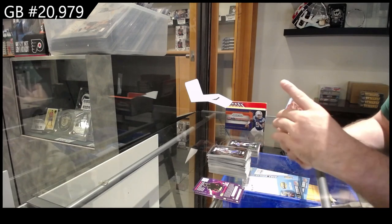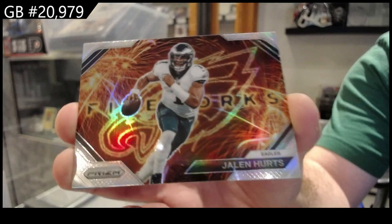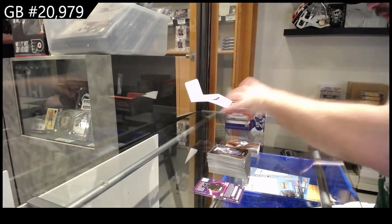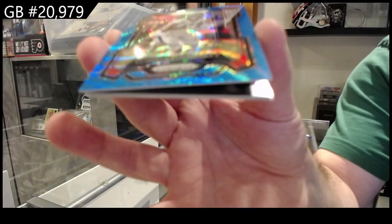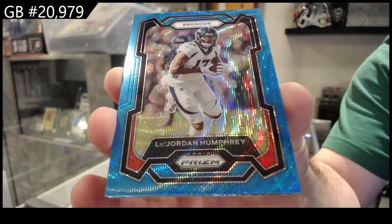We've got a Fireworks for the Eagles of Hurts — that's a cool looking card actually. Fireworks of Hurts, and for the Broncos number 199 of Humphrey. Humphrey for the Broncos.